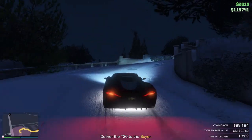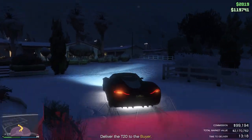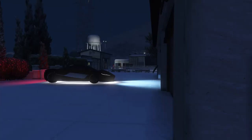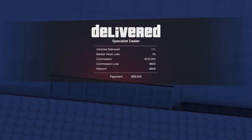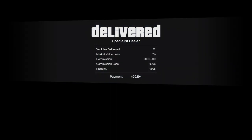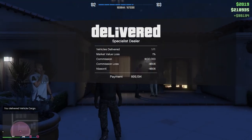Now also, if you guys log in on Christmas Day, you get yourselves a Buzzard. And everyone gets themselves an Up-n-Atomizer for just playing GTA Online on Christmas Day. So even if you log on in the morning for at least 10 minutes or something, you should be able to unlock yourselves a Buzzard as well as the Up-n-Atomizer gun.